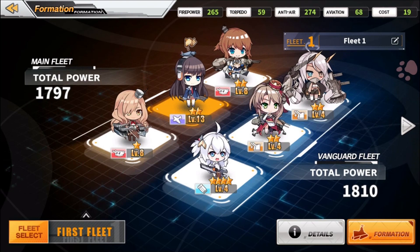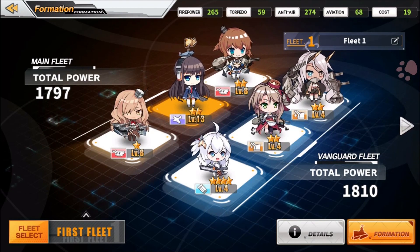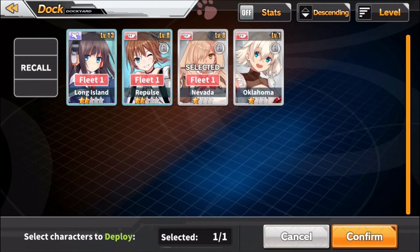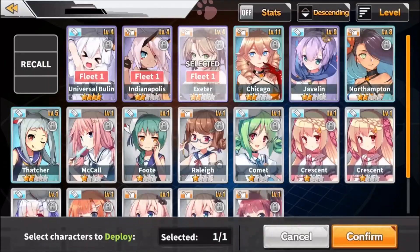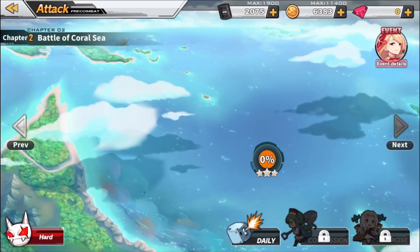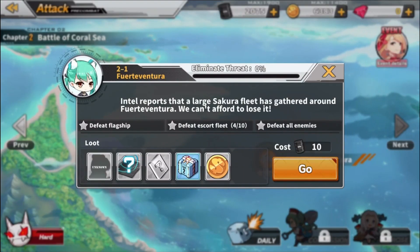You want to make sure you get the best units in certain spots. Units can't be placed freely — they go in specific places. For example, if I wanted to swap out a character, these are the only ones I can swap in for my main fleet. If I wanted to swap my center character in the front, these are all the options for that slot. Let's go ahead and jump into some of the combat — this game has a really cool unique way of doing missions and levels.